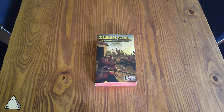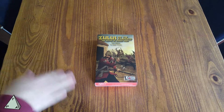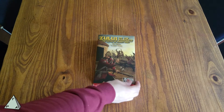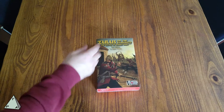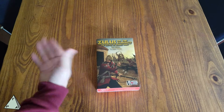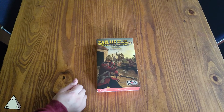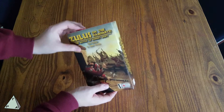Welcome to the latest unboxing video by ThePlayersAid.com. Today we're looking at Zulus on the Ramparts, which is the Battle of Rorke's Drift. If you've ever watched the movie Zulu with Michael Caine, that's what this game is. This is the second edition by a designer called Joseph Miranda. So let's crack this open.